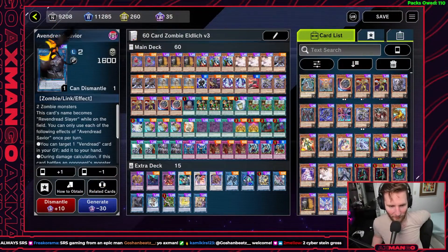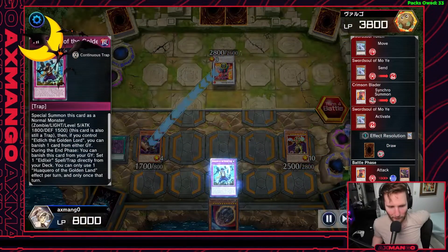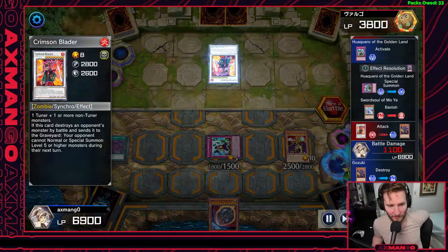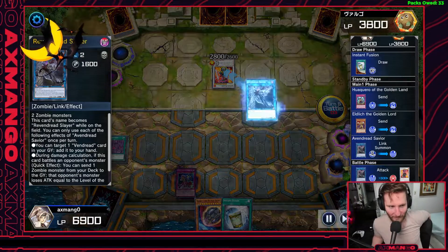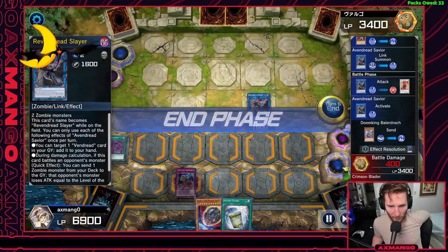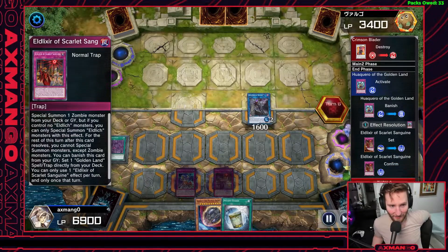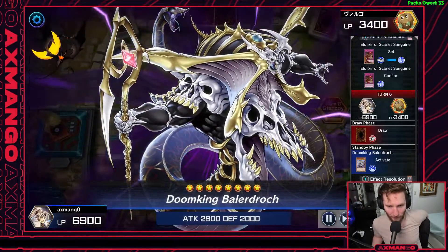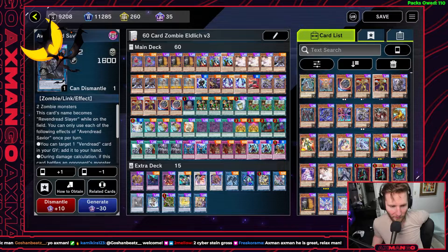Avengered Savior — especially in this build — can make so many games more relevant even though it's a battle-phase-oriented effect. It essentially allows you to mill during damage calculation when it battles an opponent's monster, so you do need a monster to attack into. You can mill any zombie monster to reduce that opponent's monster by its level times 200. Even if Savior crashes and dies, if you get a Glow Bloom in the graveyard while Zombie World is up using Savior's mill, that's huge — it special summons Doom King Ballerdrack. Since it's during damage calculation, Glow Bloom's effect there lets you dodge an opponent's Ash Blossom. It also lets you mill more Mitsukis when you want to main phase 2 extend further.